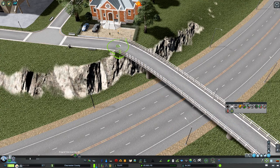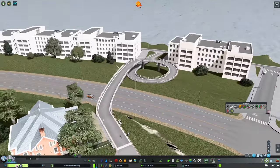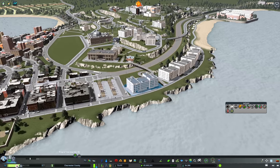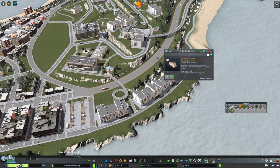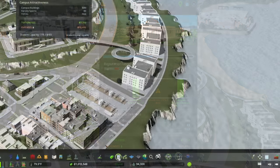Now we have all these dorms down here — let's see what that's done to our population. My guess is we've jumped... we've actually shrunk! That is wild — the dorms are completely empty. Let's speed this up and see if anything we've done has helped. It hasn't. What's more, our attractiveness actually went down a little bit. Let's go look at our policies.